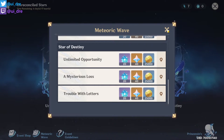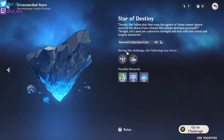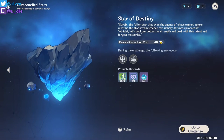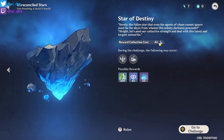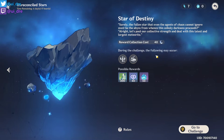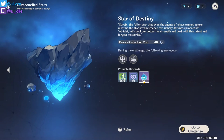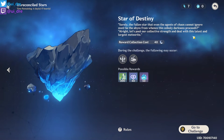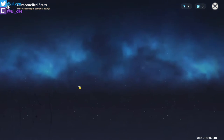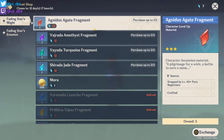You will need the Fading Stars Essence to buy things in the Event Shop. You can farm these for 40 Resin, but you cannot use Condensed Resin — only normal Resin works here. So don't make Condensed Resin for this. You get 200 Adventure Rank XP and 50 Fading Stars Essence per run, and it scales with your World Rank.